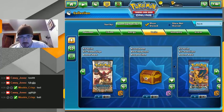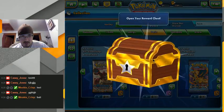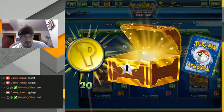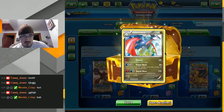So that was a pretty cool pull, that Blaziken. And now we got two of these gold chests. 20 coins and a gold card — not red, Salamence.